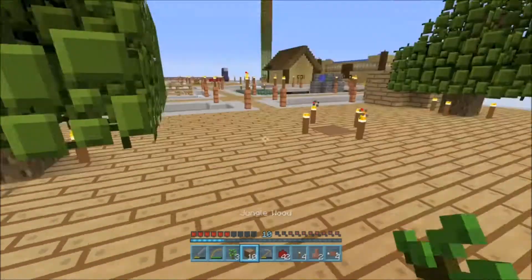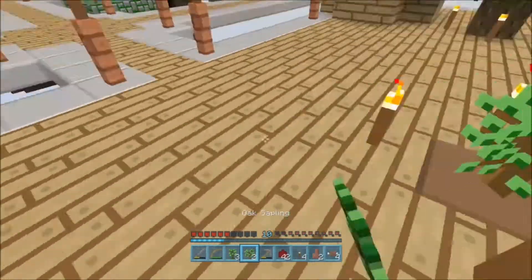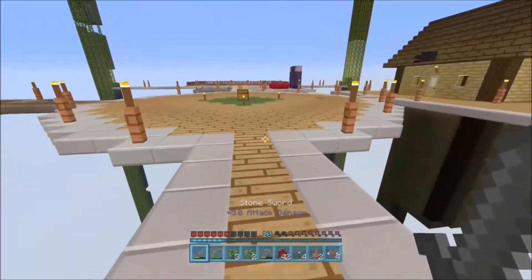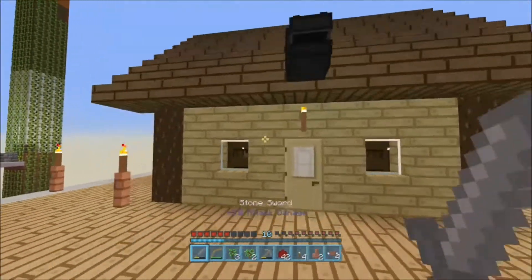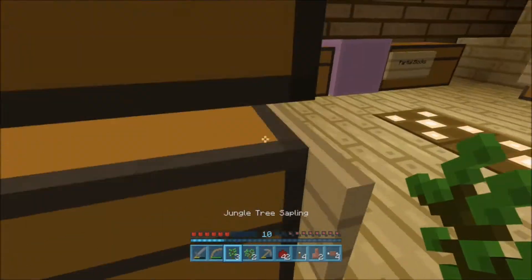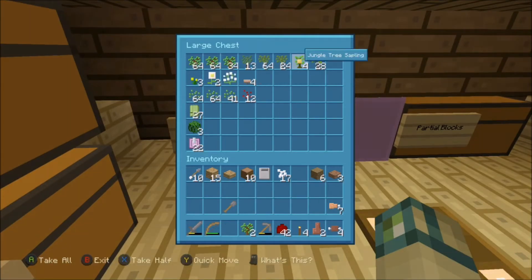We got another one! Oh my gosh, guys! That's enough saplings in total that we can actually grow a huge jungle tree! This is actually a much more productive episode than I thought — we turned our most rare wood in the game into almost infinite wood, by just one sapling. Four is exactly enough to make a big tree — yes! Success!